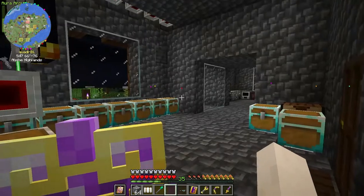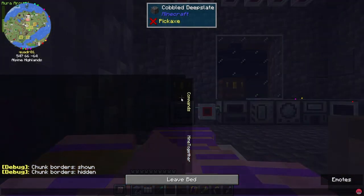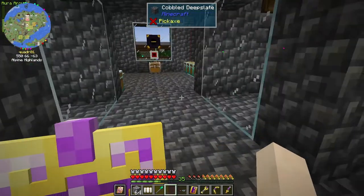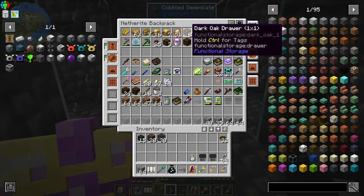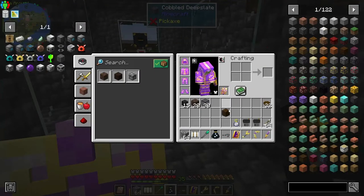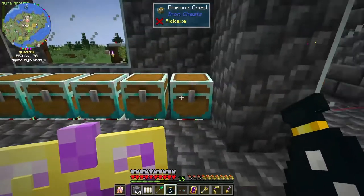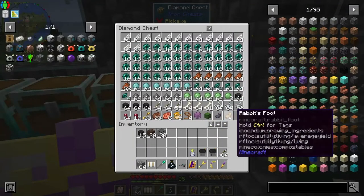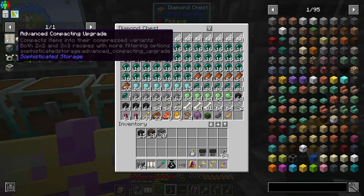There's hardly any iron at all - just keep getting copper and copper. What would be cool is if there was a way to turn all that copper into iron. I will definitely do that, but today I've been putting this off because there are so many cool things I want to do. Look - all this stuff is all full, I need more room, and that's what I'm going to do today: get into Refined Storage and get that set up.